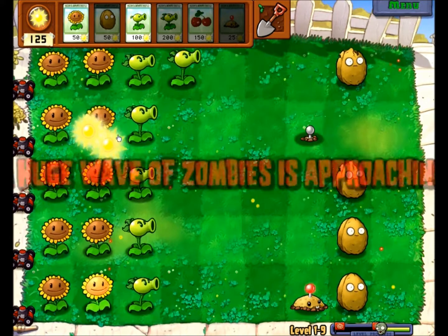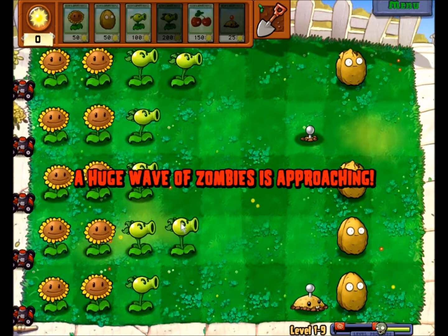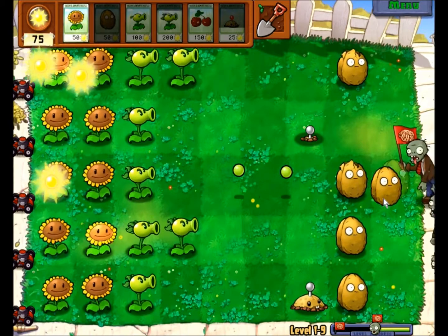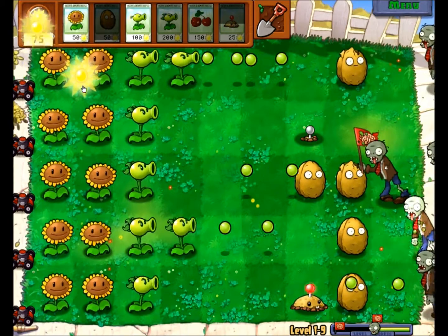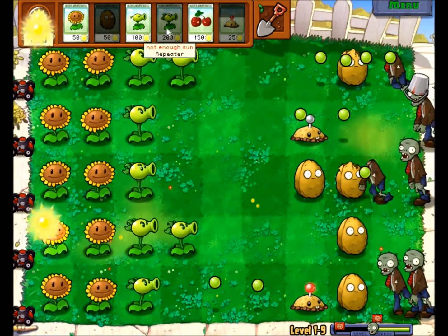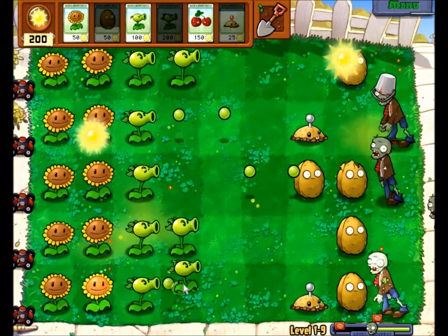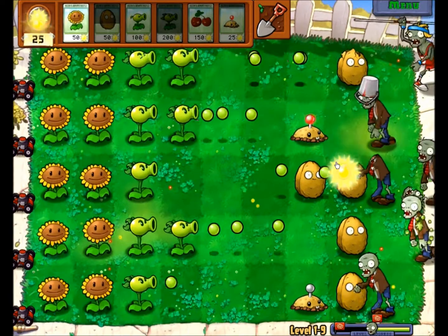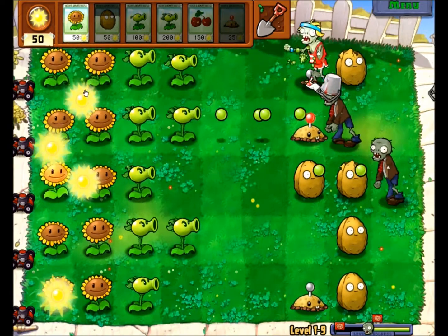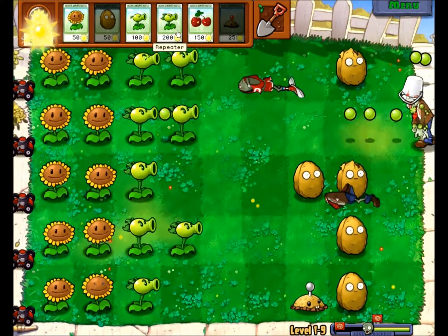That was a strange choice - I had a walnut ready and chose to block it off with a sunflower instead. Not that it actually matters, since I have so much sun at this moment that it doesn't matter what I spend it on. I just need one more Snow Pea - that's what they're called.